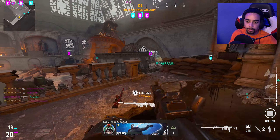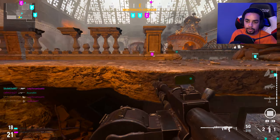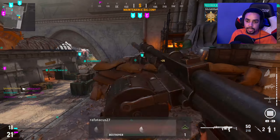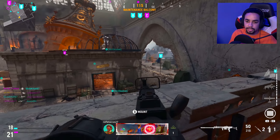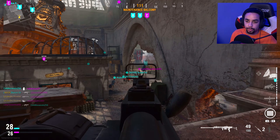The spawns will flip at any random time and they're all camping, and there's not enough players in 6v6 — they're gonna spawn flip. I'm trying to get a nuke, bro.